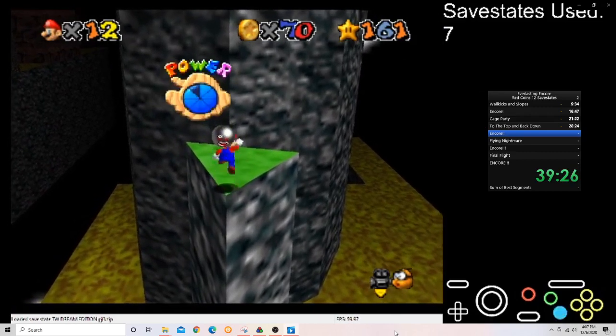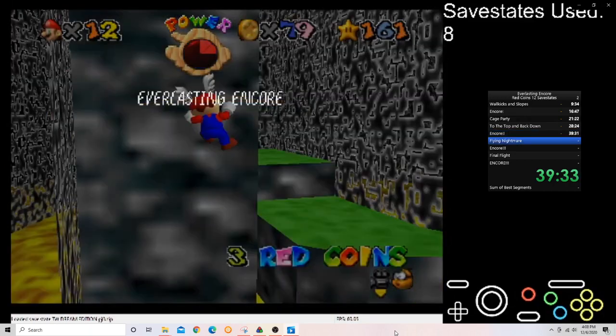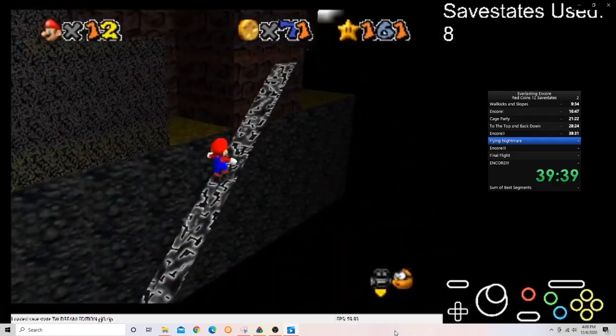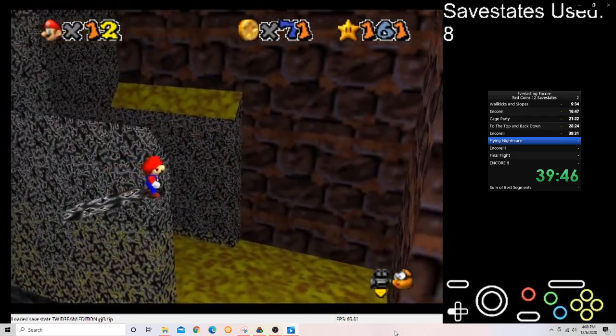I never talked about this, but the reason I intentionally get hit by that amp is because it stuns the amp and it also maintains his direction, so that way he won't kill me. There you get a look at the flying nightmare when I bonk. And more of this — I likely use these strategies just going fast. Going fast there is pretty easy.